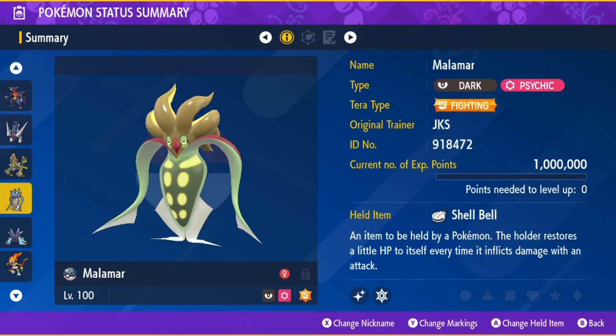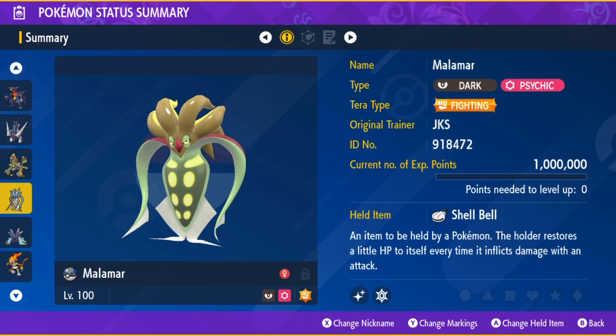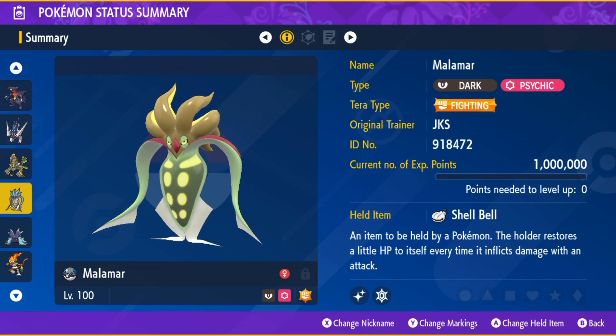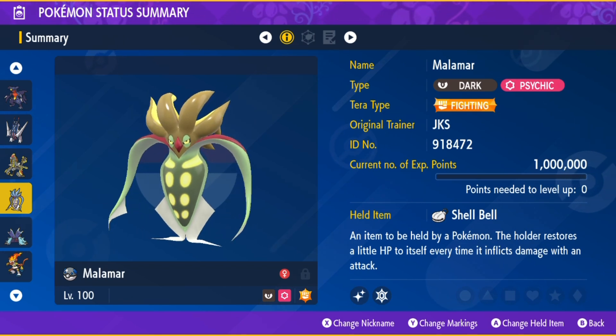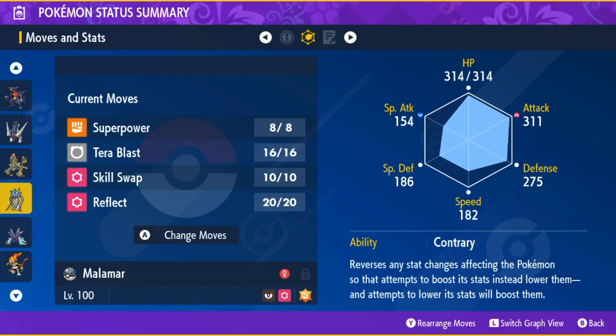Finally, I have Malamar as the last solo build I recommend. With the Contrary Hidden Ability, Max Attack and Defense, and the Adamant Nature. Fighting Tera and the four moves I like — with the first two being PP Maxed Out: Super Power, Tera Blast, Skill Swap, and Reflect.